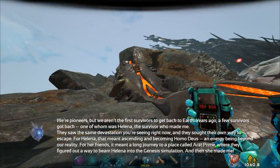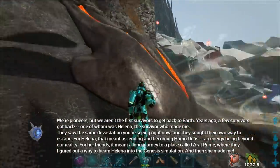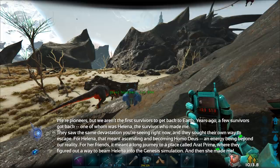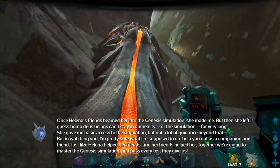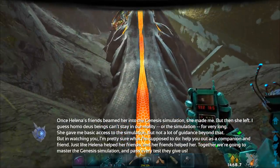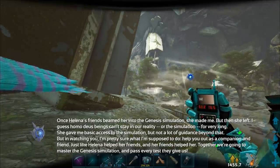We're pioneers, but we aren't the first survivors to get back to Earth. Years ago, a few survivors got back — one of whom was Helena, the survivor who made me. They saw the same devastation and sought their own way to escape. For Helena, that meant ascending and becoming Homo Deus, an energy being beyond our reality. For her friends, it meant a long journey to a place called Arat Prime, where they figured out a way to beam Helena into the Genesis simulation. And then she made me. Once Helena's friends returned to the Genesis simulation, she made me — but then she left. I guess Homo Deus beings can't stay in our reality or the simulation for very long. She gave me basic access to the simulation but not a lot of guidance beyond that. But in watching you, I'm pretty sure what I'm supposed to do: help you out as a companion and friend, just like Helena helped her friends. Together, we're going to master the Genesis simulation and pass every test they give us.